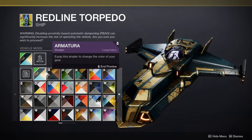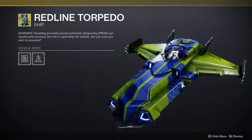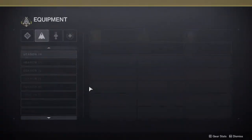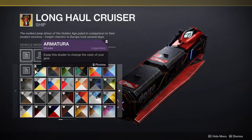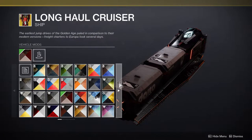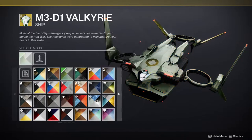This one looks like a ship from — you know this game — it looks like a Gummi Ship from Kingdom Hearts. Am I wrong? That's the first thing I thought of and I kind of love that I thought of that because now I want it. Long Haul Cruiser is pretty cool. Actually wait, it doesn't really look like a Gummi Ship.